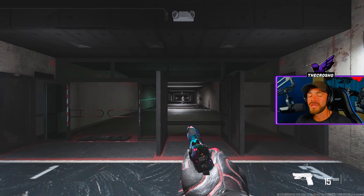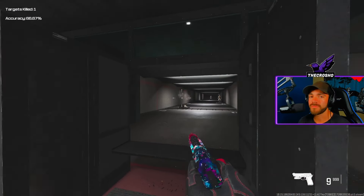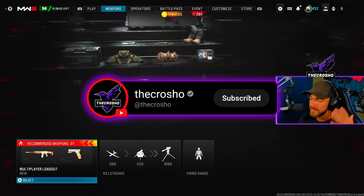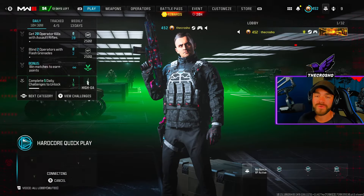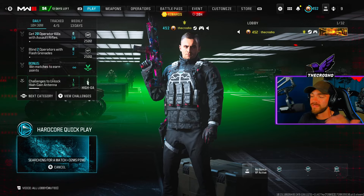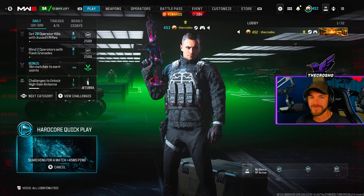For the clean kill challenge: listen closely — a clean kill is when you kill an enemy before they damage you. Simply go up to an enemy and kill them without taking damage — that's a clean kill. To get clean kills in literally one minute, just play hardcore small map Mosh Pit. That's what I always recommend in all of my clean kill videos. Just take your pistol, kill people in hardcore, and you will get these 10 clean kills within a minute.